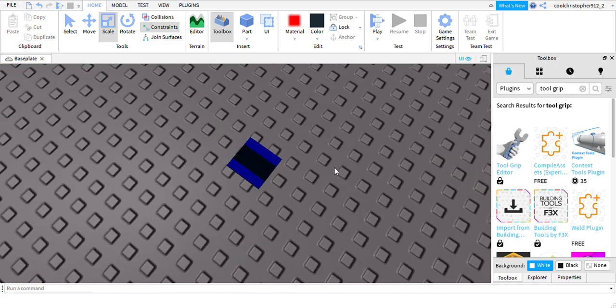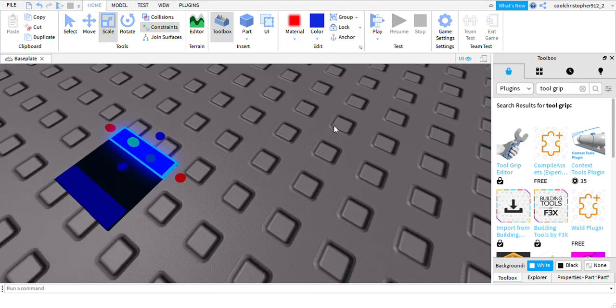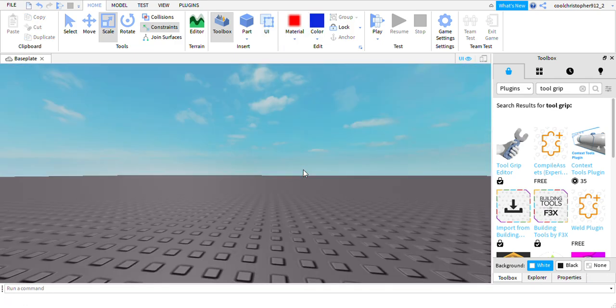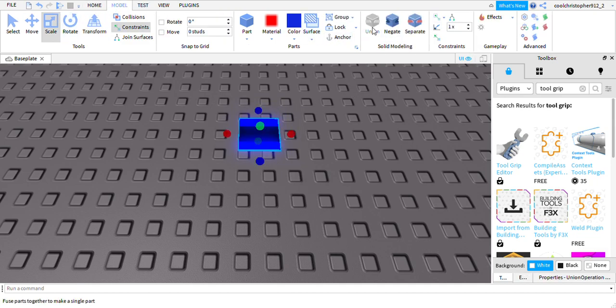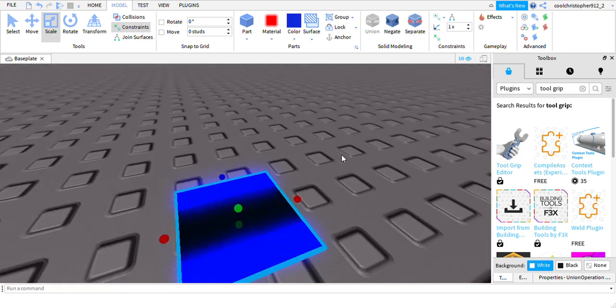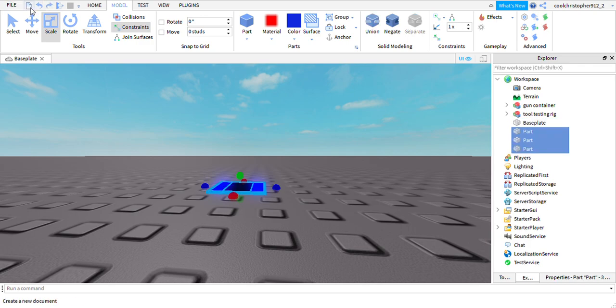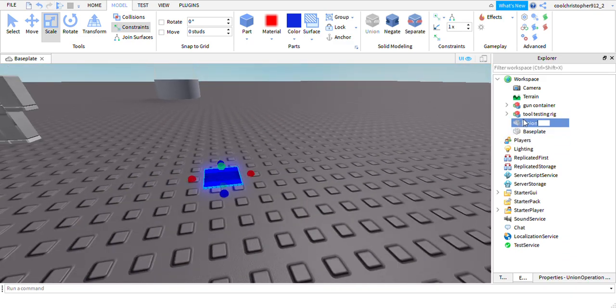Now that I did this, it kind of looks like a keycard. Once you've done this, hover over the parts, go to Model, and simply press Union. As you can see, it's now one part. You can undo this if you accidentally did it by just pressing the undo button.